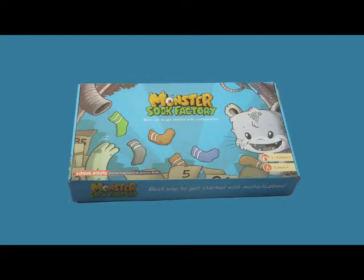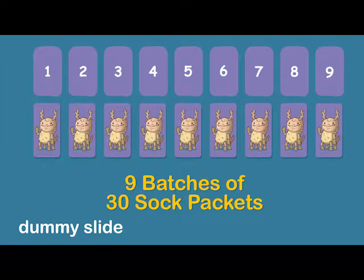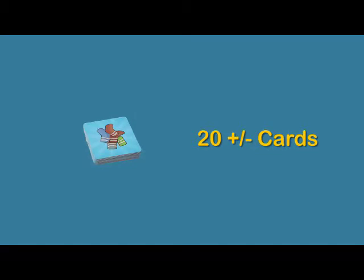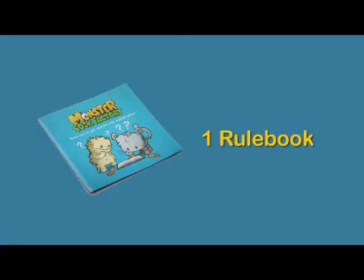When you open the Monster Sock Factory box, you will find nine batches of 30 sock packets, one batch for each monster, 52 order cards, 20 plus minus cards, and the rule book.